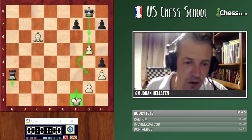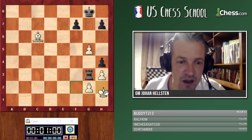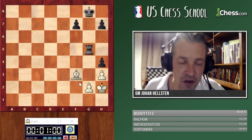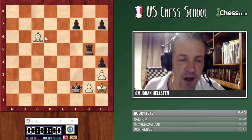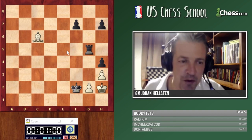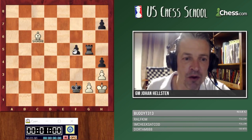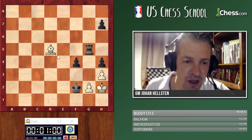King g1 looks unnatural — we're taught to use the king actively in endgames — but this is the best way. Then king h2, bishop e4. Even if black picks up the pawn and plays bishop f3, this is a nice fortress for white — we're material down but how is black supposed to win? We bring the king in, we keep the bishop, we never let them take on f3. It doesn't seem like there's a way for black to progress here.